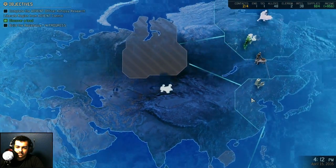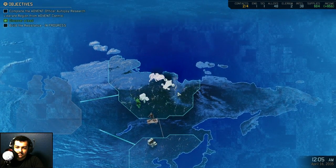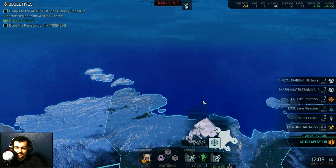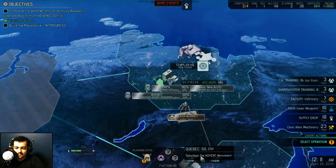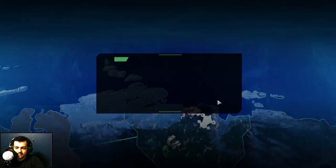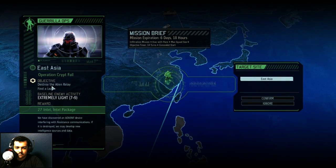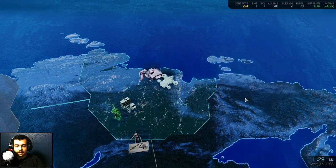I hate how it just throws you back — you don't get to choose where to go, it's kind of lame. Anyways, we can just scan here. Find the lead — I think that's the first of the liberation missions: 21 intel, destroy the relay, that's pretty easy. Six days, okay.